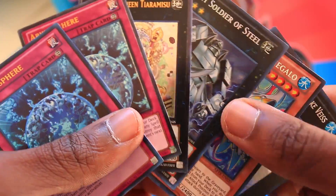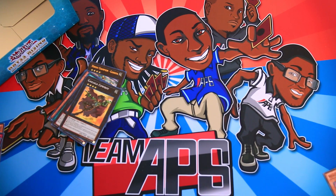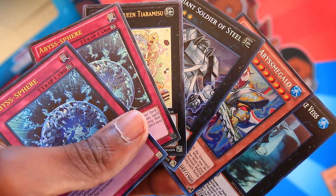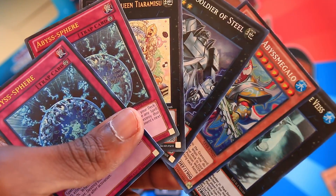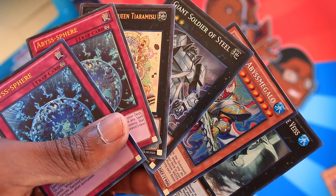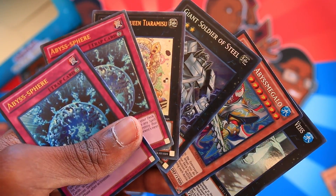If you guys liked this opening, please check out TCGplayer — it's all possible thanks to them, link's in the description. Also, if you want to purchase this Team APS mat with all of us on it, it looks really cool — you can purchase it from Inked Play Mats, link in the description for that as well. If you like the video, follow me on social media and give me suggestions for stuff to open up next. I don't think we'll ever quite have an opening that beats this in terms of holo pull ratios — 15 foils out of 30 packs. Anyways, I hope you guys liked the video, subscribe for more Yu-Gi-Oh!, and I guess I'm building Mermails now. Thanks guys, I'll catch you in the next one. Peace.